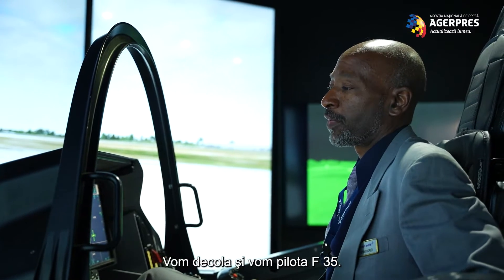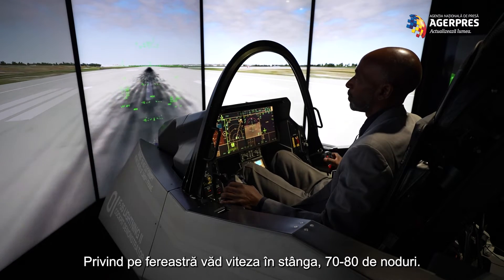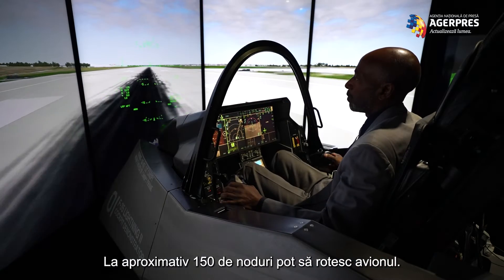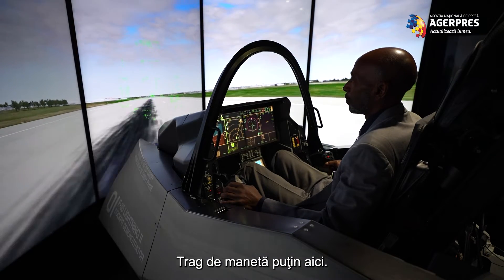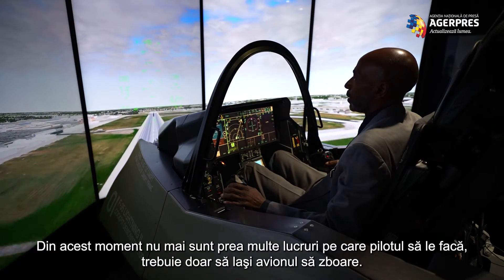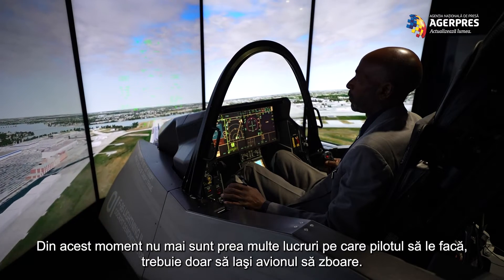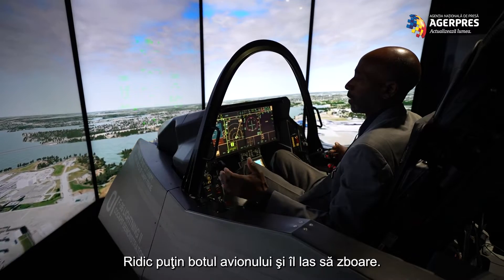I'm going to take off and fly the F-35. We're going to go full throttle here, clicking out the window. You can see my airspeed on the left side — 70, 80 knots. At about 150 knots, I can rotate by just pulling back on the stick a little bit. I'll raise the landing gear. At this point, there's not much more the pilot needs to do. Just let the airplane fly. It's a very easy aircraft to fly — just point the nose up and let it go.